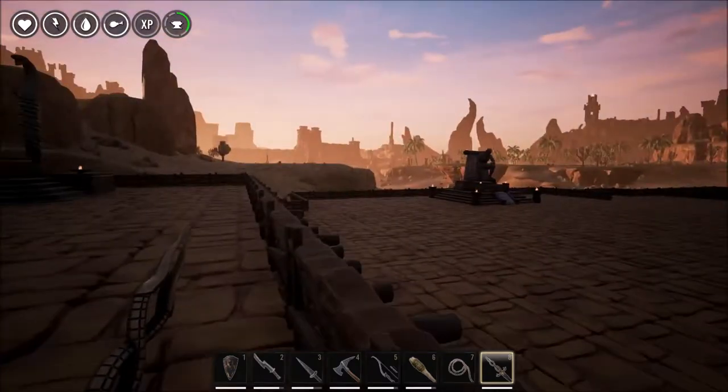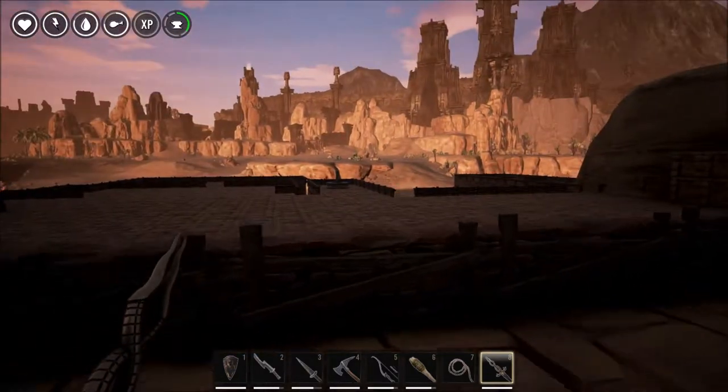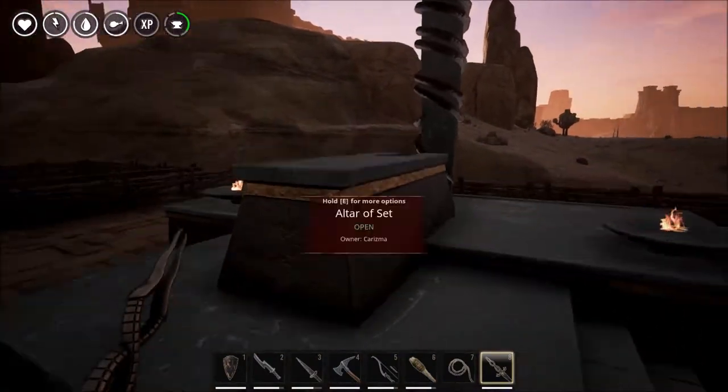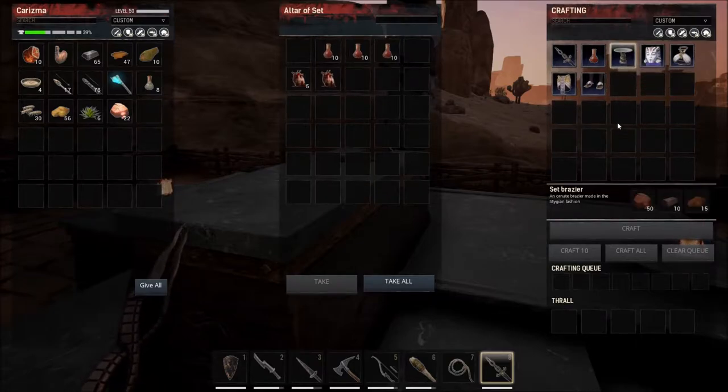So yeah, I built this. We went and got all the hearts from over there and came across and upgraded this. The order is set — as you can see we have all these — and now we can build the brazier.